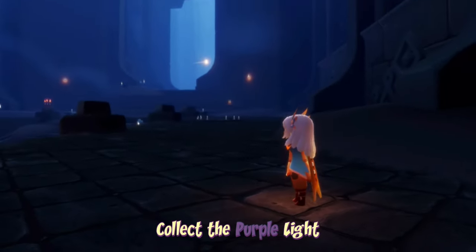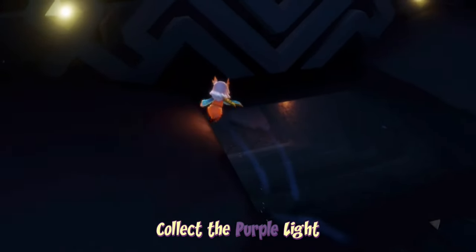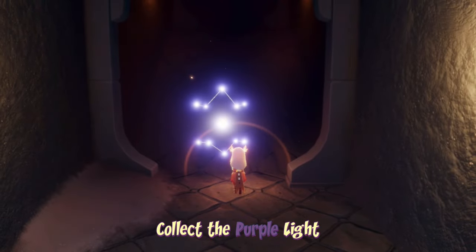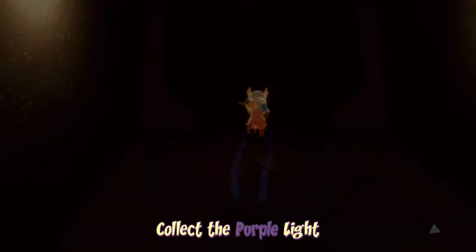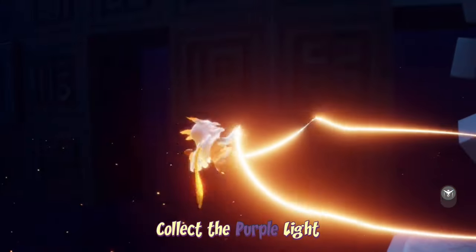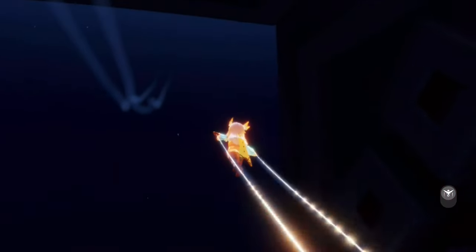To collect the purple light, we have to enter the archives, which we can find on the right-hand side of the first floor here in the Vault of Knowledge. It's pretty easy to enter, but you do need to make sure you have two people at the door. The door is sometimes a bit buggy — sometimes it won't open, sometimes you have to try again. I recommend flying over the end part here, then flying underneath this cube thing and flying up, and we should fly right into that purple light.